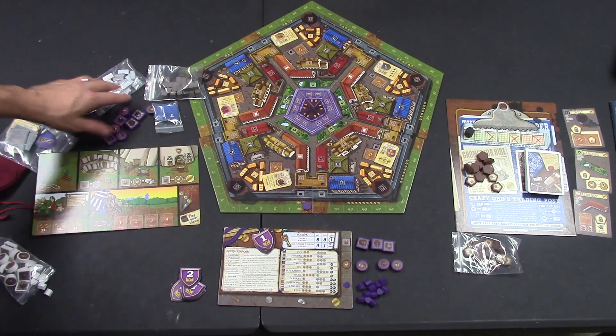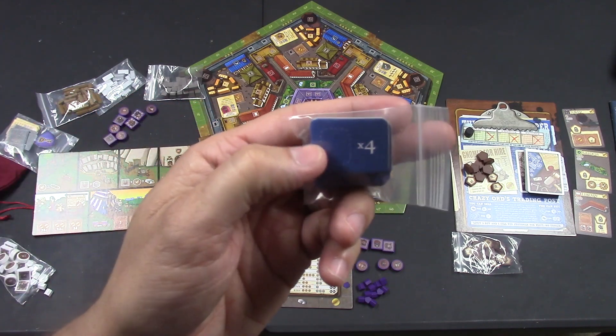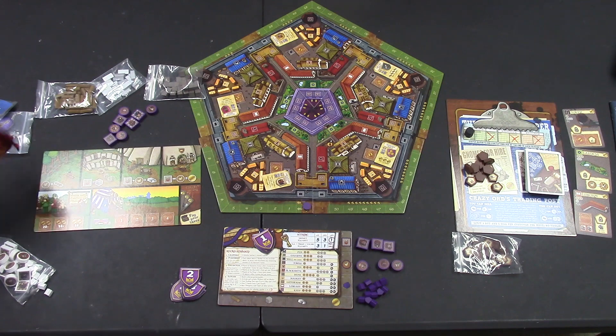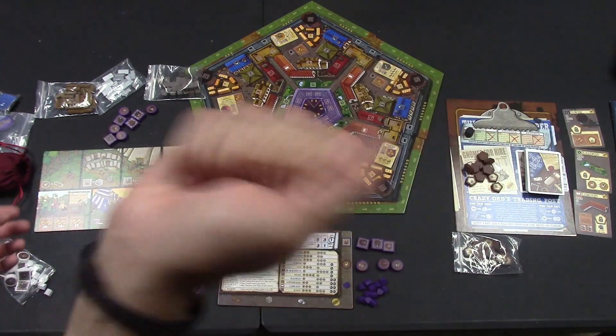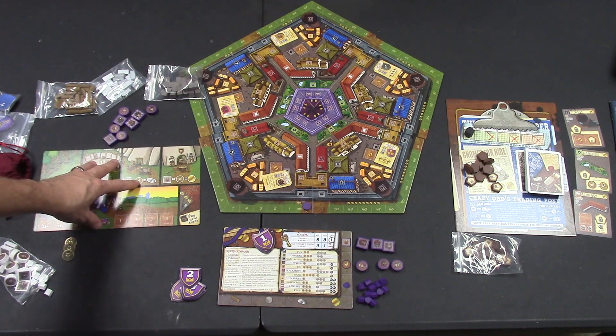You'll have all of your supplies somewhere in the area. You have these little tokens you can put out here — if you run out of goods, you can put one good there and it equals four of that type of good. My copy comes with metal coins; I have the special Kickstarter edition. You can put all your goods over to the side and that's basically it.